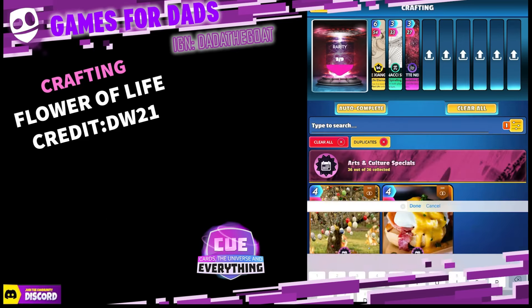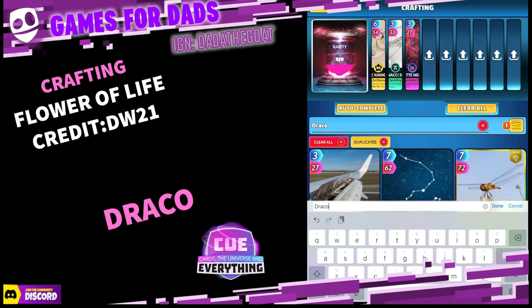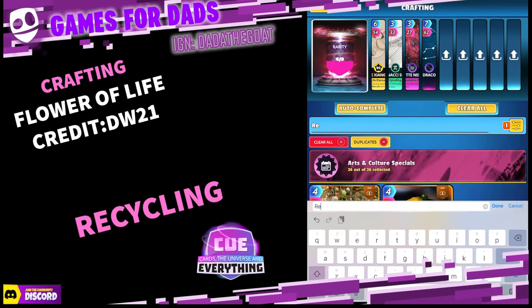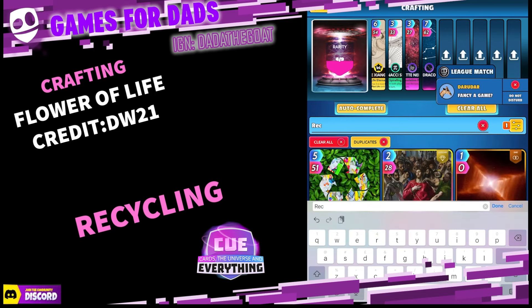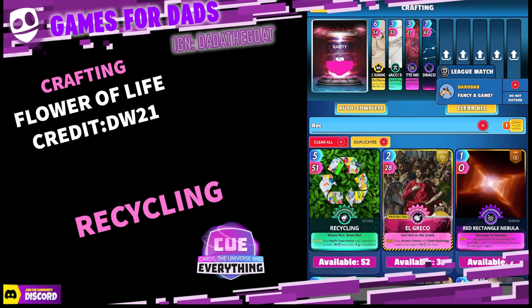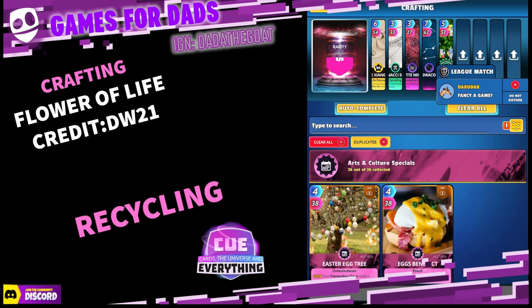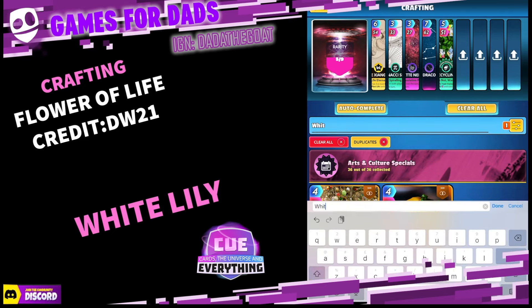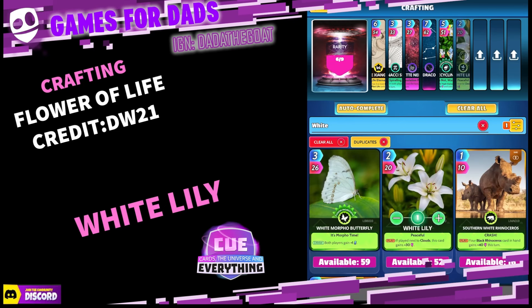Card number four is Draco — that space card. I've got 53, that's cool. That is card number four. Card number five is Recycling — R-E-C-Y, there we go, Recycling. Wow, I've got a lot of those. Card number six is White Lily — again, you should have a few of them, just a normal common card.